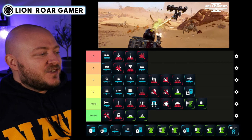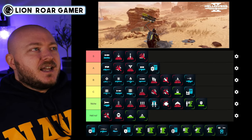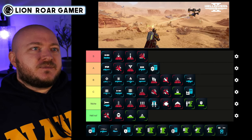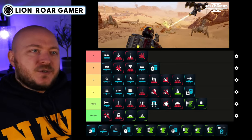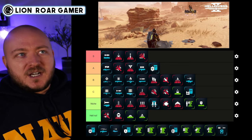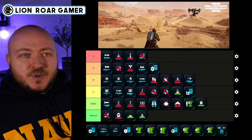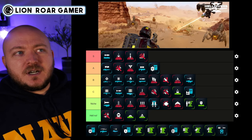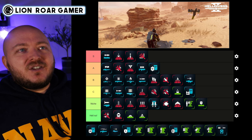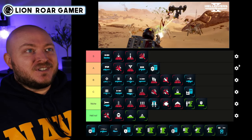The Guard Dog Rover — the laser version — I'm saying A tier. Some might argue S tier, but I can't put it there because it does way too much friendly fire for my liking. It's really good on survival or extermination missions — it does a lot of work ticking that counter up. A good build with this one uses your other weapons primarily for medium to high level enemies and lets the laser rover take care of all the little ones so you don't have to worry about being swarmed.